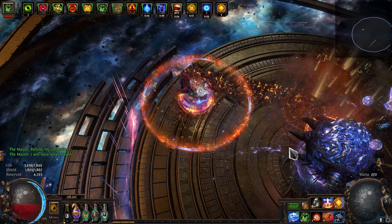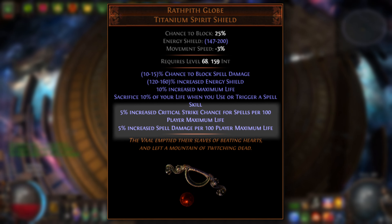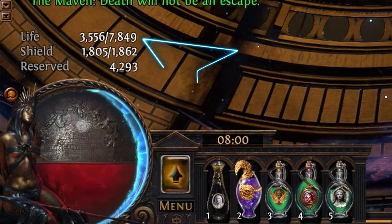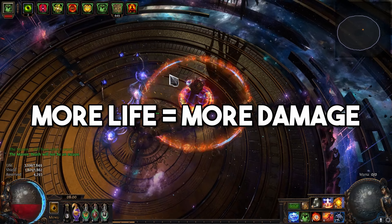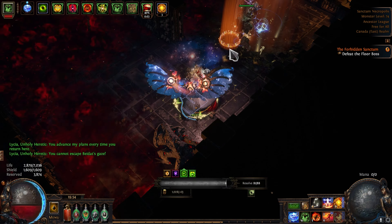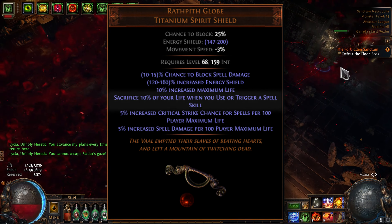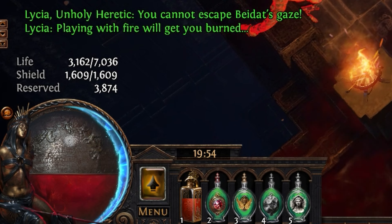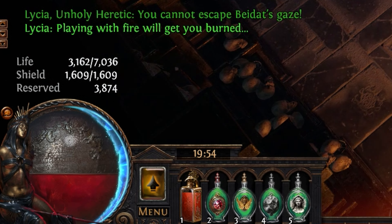At its core, the build revolves around taking advantage of a pretty cool unique called Wrathpith Globe, which scales our damage based on our maximum life. This is why it's not only a great idea defensively to stack life to increase survivability, but having a large amount of HP actually increases our damage and becomes an incredibly efficient stat to invest into. Now this is all well and good, but there is a small price to pay — a blood price to be exact. Spells sacrifice 10% of your life each and every time you use them.